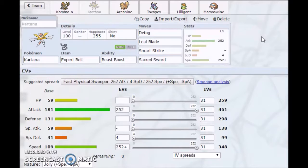Defog is there because Kommo-o is holding a Life Orb, and with hazards up Kommo-o is going to take serious damage. So you want Kartana to use Defog to get rid of hazards on your side of the field. Once hazards are cleared, Kartana can open up the way for Kommo-o. Leaf Blade is a very strong STAB move because that base 181 Attack is insanely strong - possibly the strongest Attack stat in the game. Smart Strike is there as a STAB move that never misses, and Sacred Sword is coverage.